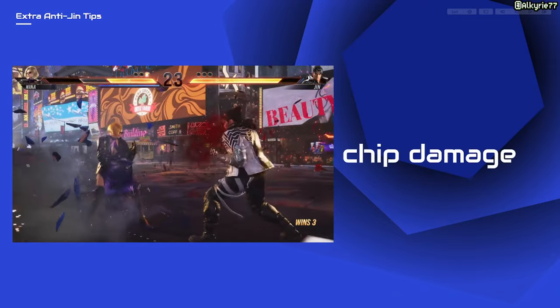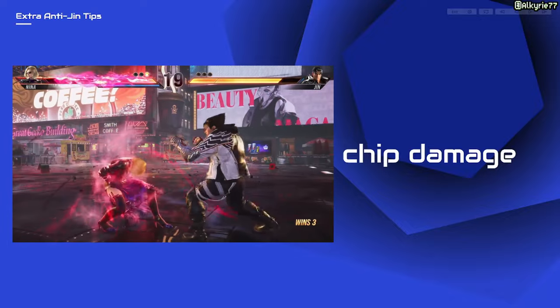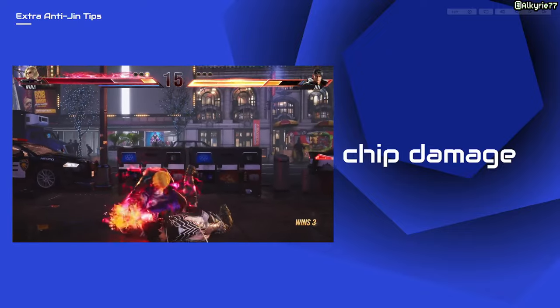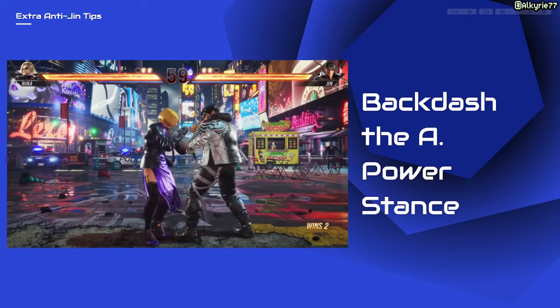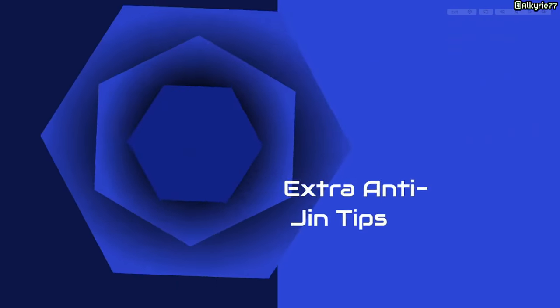Be careful of Jin's chip damage, especially his heat engager. If timed perfectly, you can use your character's parry or side step to punish his aggression. You can do a backdash to avoid his awakened power stance when timed correctly. After you avoid it, be sure to launch him and punish accordingly.